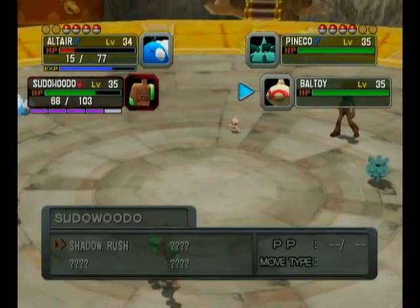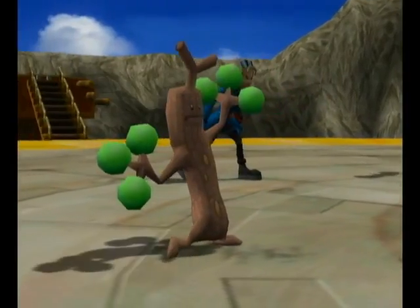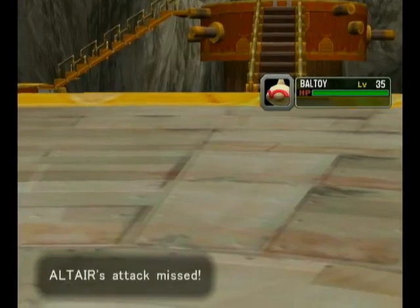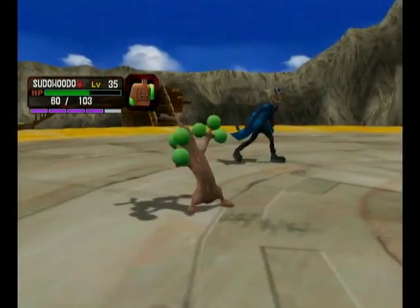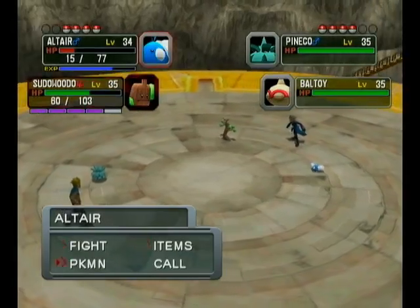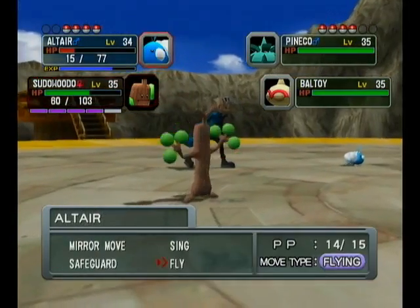I'm going to utilize this Hyper Mode, get rid of Valtoy. Goddammit. Now this is risky for Sudowoodo, so let's get Sudowoodo out of there. Oh, Altair landed. Didn't notice.